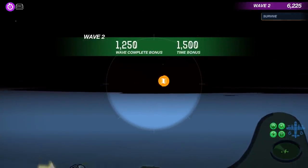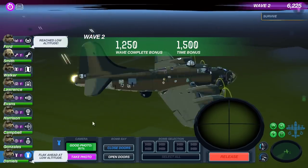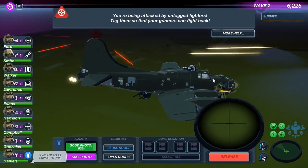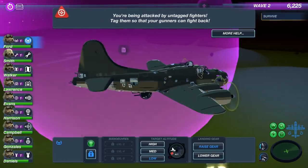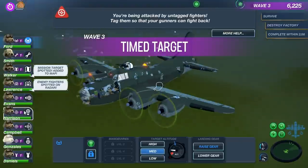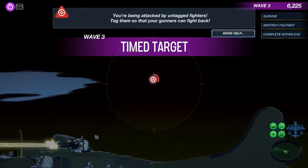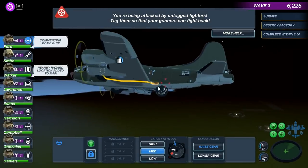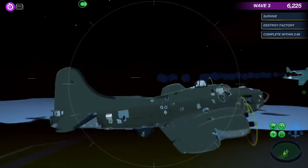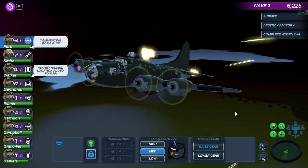I'm getting the hang of it again - it's only taking me a little bit of time. So I've got to select the pilot again. Refuel. Did I just refuel on accident? Timed target - complete within 250. We've got to mark our enemies here, keep them marked.